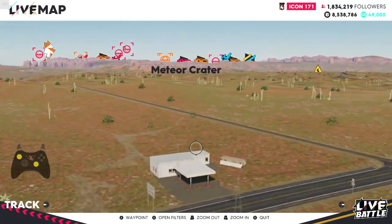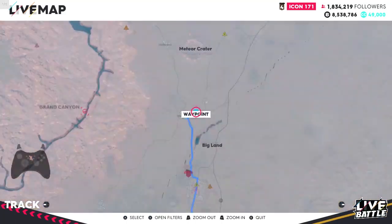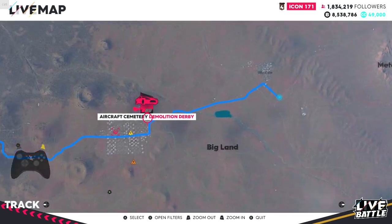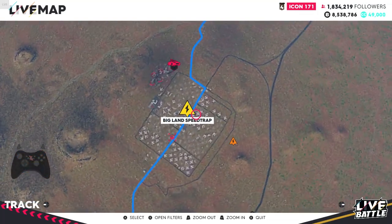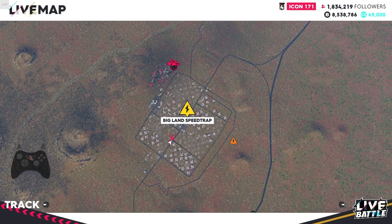So what we'll do is chuck a pin here, and we've just got to find somewhere to spawn which is quite near to it. There are quite a few options — you've actually got the Aircraft Cemetery Demolition Derby nearby. Obviously you're going to need a demolition derby car.